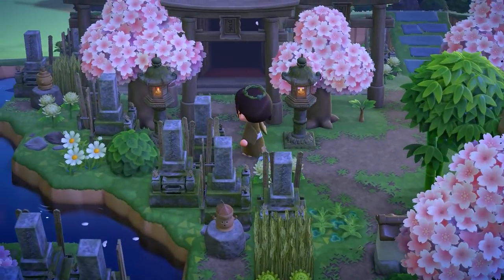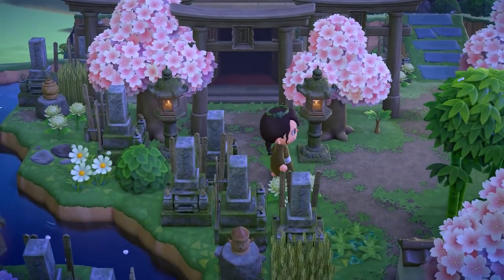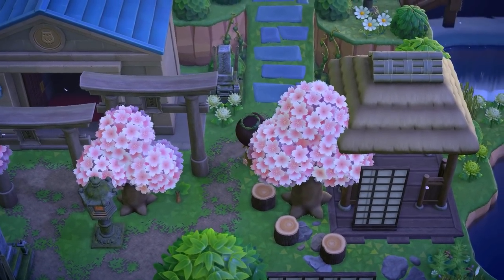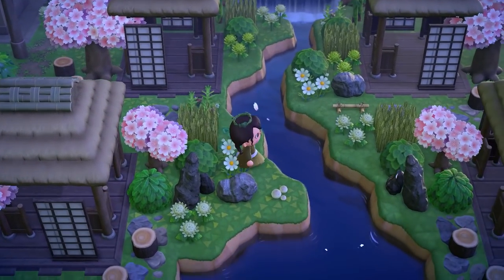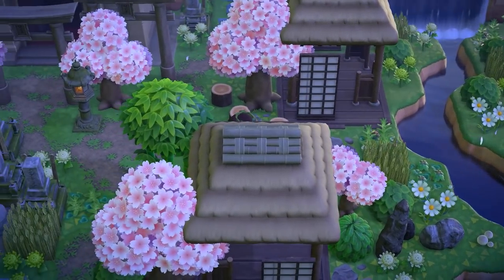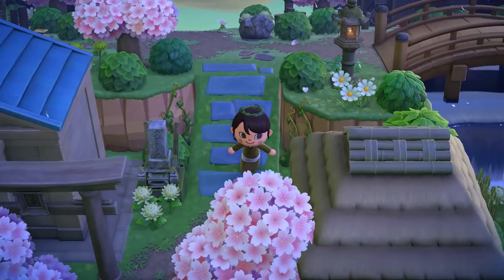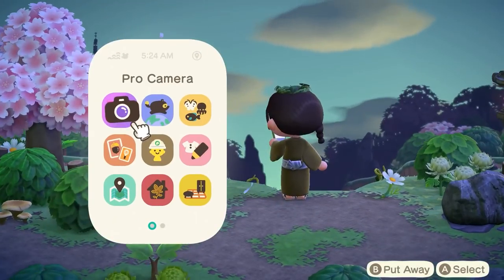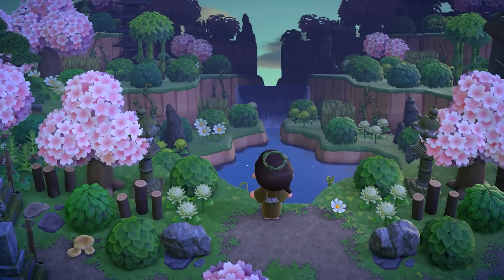Oh look — we have the museum kind of hiding behind here, another great way to hide those buildings and make them fit in with your theme. This is really super nice. I think this is the tea house garden — I'm just looking at the map to make sure I'm explaining everything correctly. So that area with the gazebos down here was the tea house garden, and if we go up here...